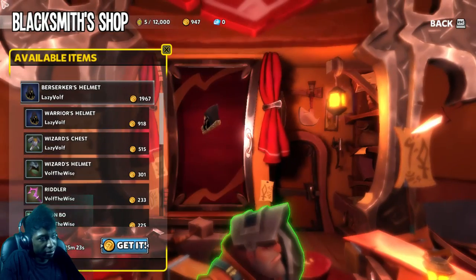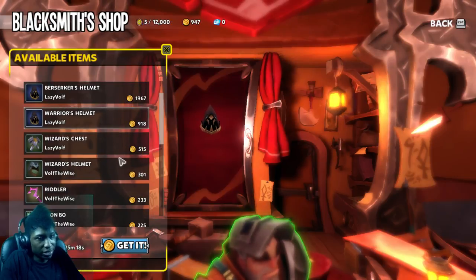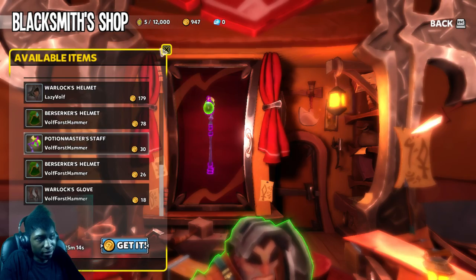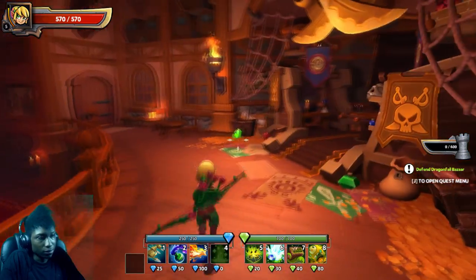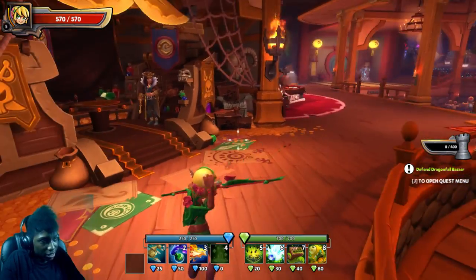Blacksmith! What you got? You got a hat for me? Too bad that doesn't show up on my character — only my weapons do. I got like a rose weapon — like a quiver. Launches rose arrows.